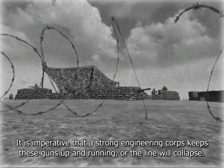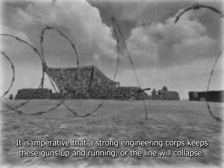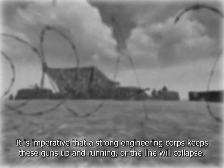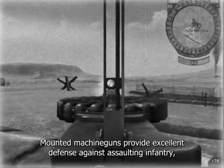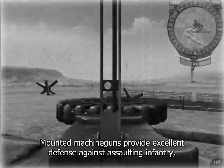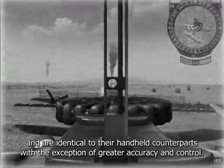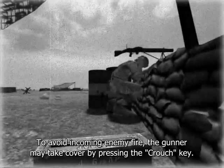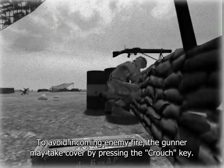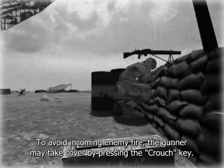It is imperative that a strong engineer corps keeps these guns up and running or the line will collapse. Mounted machine guns provide excellent defense against assaulting infantry and are identical to their handheld counterparts with the exception of greater accuracy and control. To avoid incoming enemy fire, the gunner may take cover by pressing the crouch key.